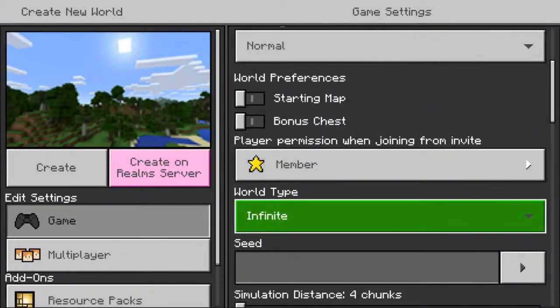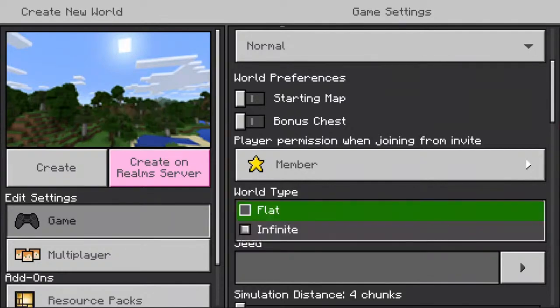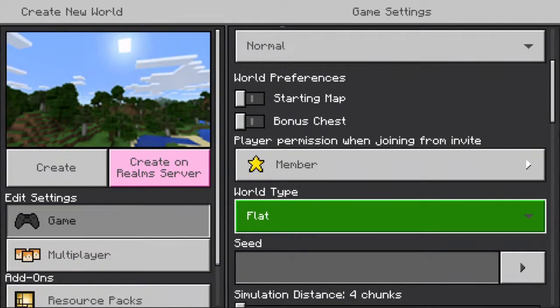This one is important. If you want terrains, mountains, seas and oceans and you do not want a flat plain canvas, then click on infinite. If you want a nice flat canvas — which I personally like and recommend, because you can do whatever you want without mountains in the way — then change it to flat. You can build mountains yourself; I'll show you how in the future.